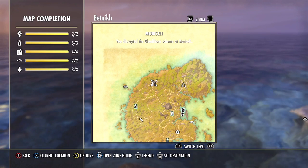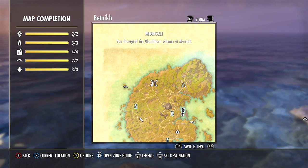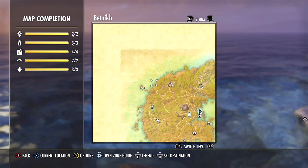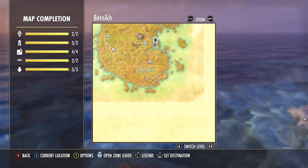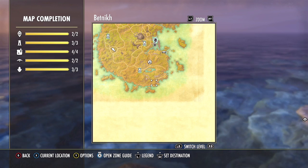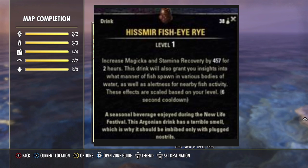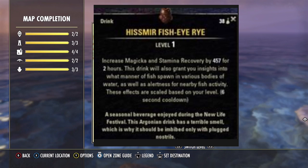There's an add-on - it's a map - so if you're a PC player you can download this add-on and it will physically put the actual fishing holes on your map. If you're not on PC, it'll list out all of the fishing spots so you can go check those locations. If you do not play on PC and you struggle to see fishing locations, I strongly encourage you to get the Hissmir Fish-Eye, which will make it very easy for you to see fish spawns.